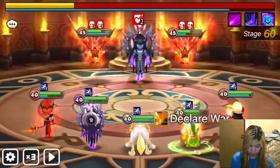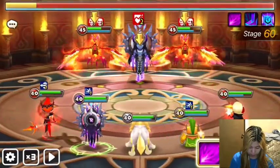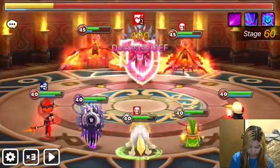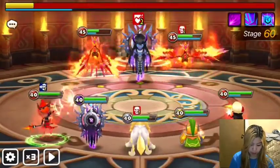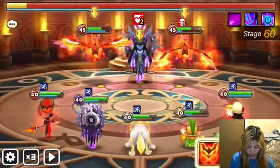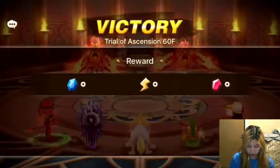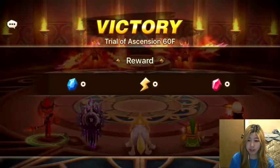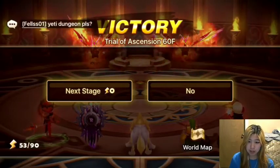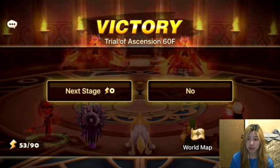He's getting pretty low on HP here. Unfortunately the Pernas cannot keep up with their heals for the amount of damage that we're doing. So after the Hwadams are taken out, they can't keep transferring 30% of their HP to Vero. That's what makes him a little bit easier to clear after you kill them.